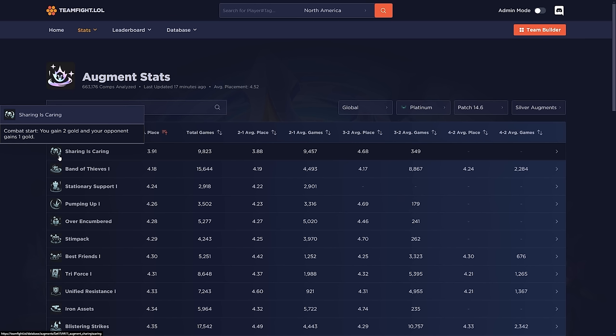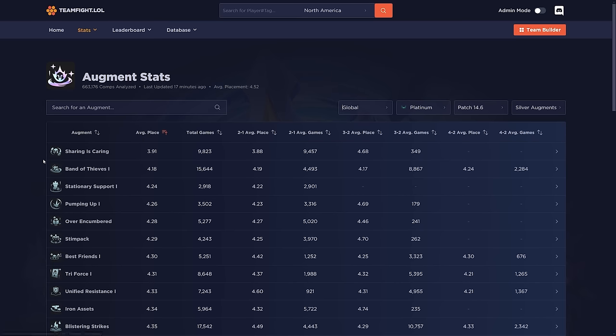With seven opponents and only giving away one gold each round, on average you're only giving 0.14 gold per opponent, so in reality you get around 1.85 gold every single round — extremely good. Combined with the fact that you get gold in the early game to save up and gain more interest, this two gold turns out to be a lot more. I expect it to get nerfed soon, but it's by far the best silver econ augment in the game right now.